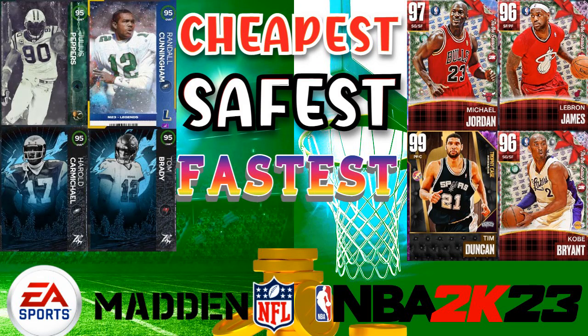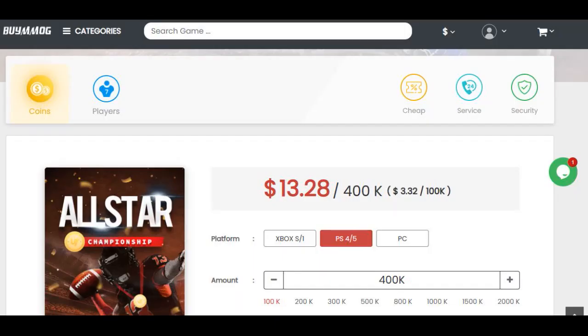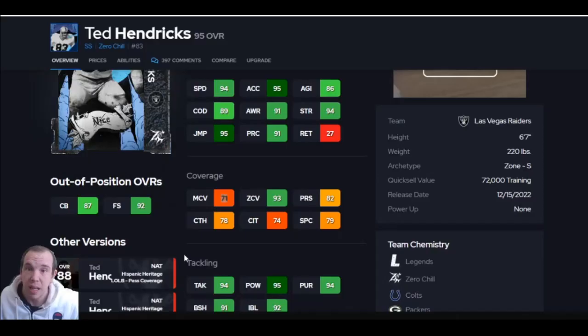For the cheapest, safest, fastest coins for Madden, 2K, or even FIFA, go to buymmog.com and use code 'cute.' It's easy, fast, and legit — save your time grinding. Right now, 400K on Madden is below $13 and 400K on 2K is below $12. Go save your money and have the fun you want.